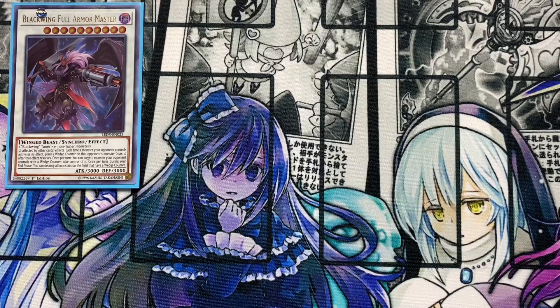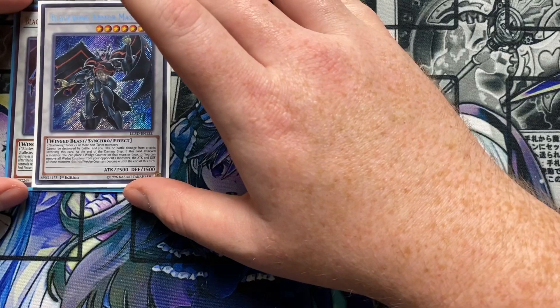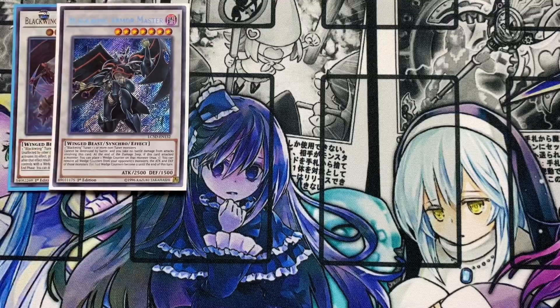Also running Blackwing Armor Master. This card can't be destroyed by battle and you take no battle damage from attacks involving this card. At the end of the damage step, if this card attacked a monster, you can place a wedge counter on that monster, maximum one. You can then remove all wedge counters from your opponent's monsters — the attack and defense of those monsters that had wedge counters become zero until the end of the turn.